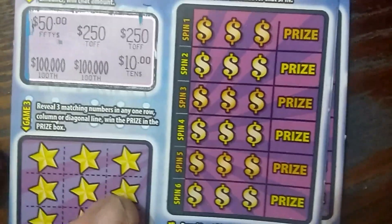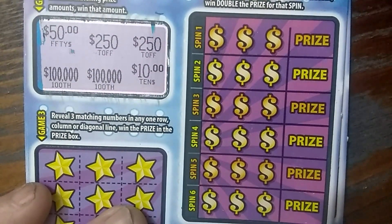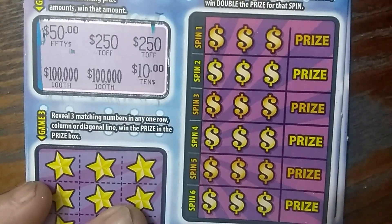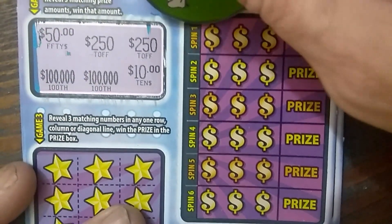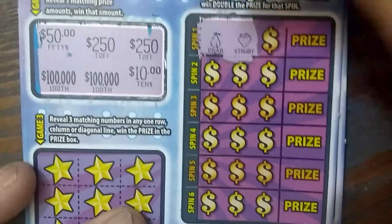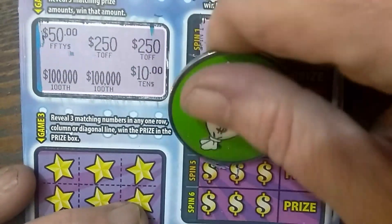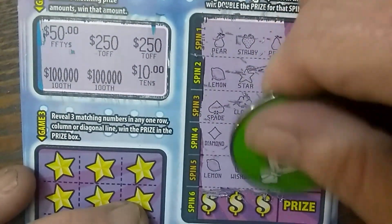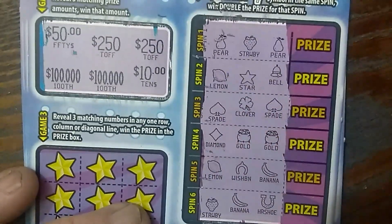Next section is the slots game. You reveal three matching symbols in each spin and win the prize. If you get two matching symbols and a 7, you win double — I've gotten that before for $5, so I got $10. Revealing now: pears, strawberry, pear, lemon, star, bell, spade, clover, spade, diamond, pot of gold, pot of gold, lemon, wishbone, banana, strawberry, banana, horseshoe. No win on that section.